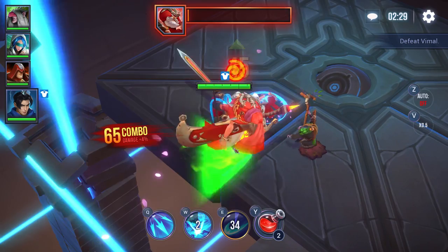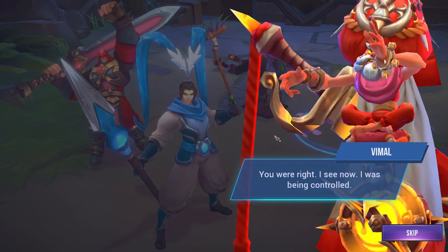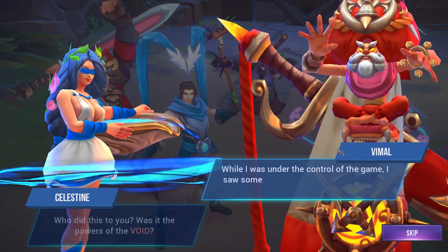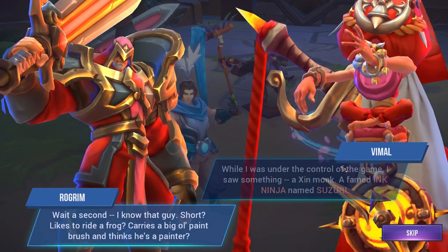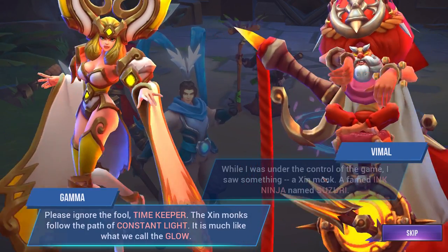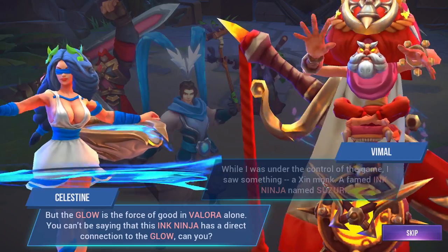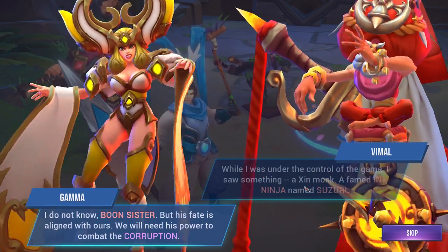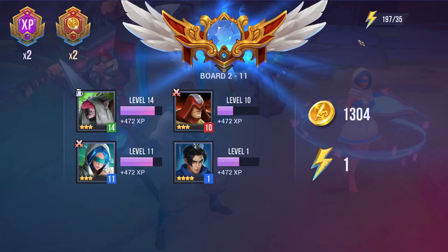I'd prefer to beat the boss easily than fail repeatedly. The Timekeeper snaps out of corruption: 'I was being controlled.' They discuss a Zin Monk named Cesare — an Ink Ninja who rides a frog and carries a big paintbrush. The Astromancer explains the Zin Monks follow the path of constant light, much like the glow in Valora, and that this Ink Ninja's fate is aligned with theirs — they'll need his power to combat the corruption. There's so much talk about corruption, but basically bad things are happening and they need to kill some stuff.